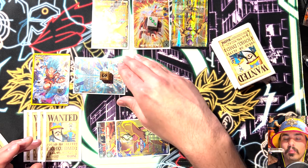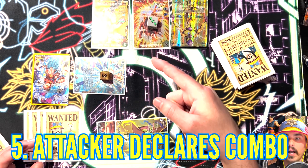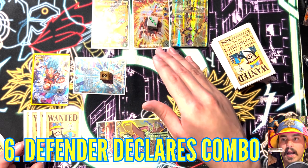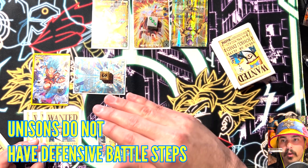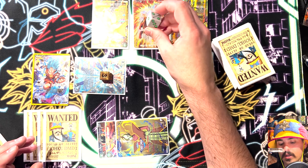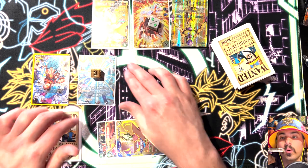I initiate the attack. My opponent says no negates. If I have any autos, they resolve at this point. Now, if my opponent had a blocker on their board, they would declare the blocker to redirect the attack — but since there are no blockers, we go into battle. I declare how much I'm attacking for before my opponent has the opportunity to defend. In this instance, my opponent doesn't have an opportunity to defend because unisons do not have defensive battle steps. The attack goes through — it's 20,000 to 20,000. Since I'm not comboing, it deals one damage to the unison and knocks it down to one marker.